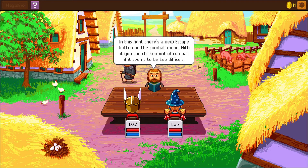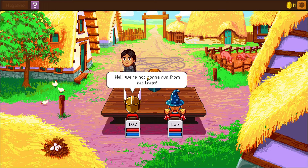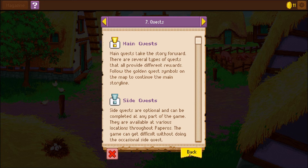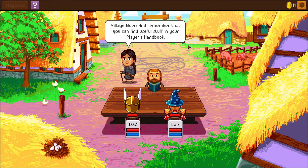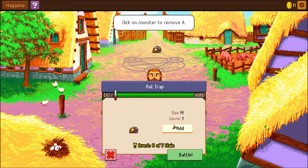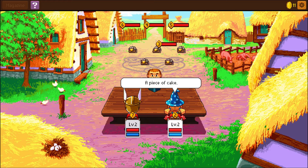'In this fight there's a new escape button on the combat menu — with it you can chicken out of combat if it seems too difficult.' We're not going to run from rat traps. We got a little player's handbook warning — probably because we tried to do a quest. 'Save our precious rats — kill seven rat traps in one or more battles to continue the quest.' I can beat five in one battle. So let's do that — piece of cake.